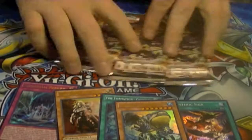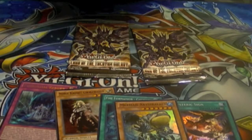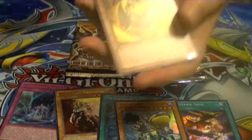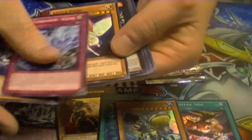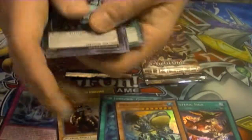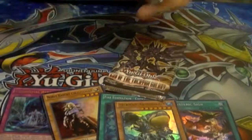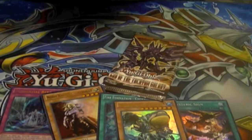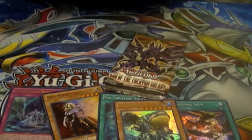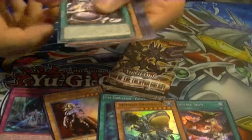For Baelin, you have to send four Mermails with different names to the graveyard — not exactly what you want to be doing. Aweka, decent card. Ledge Oak, annoying as anything. Baelin doesn't have the greatest effect, but being a Level 7, you could use it with Sacred Swords — banish it, draw two. So it has a purpose, just not one you really want to be drawing into.